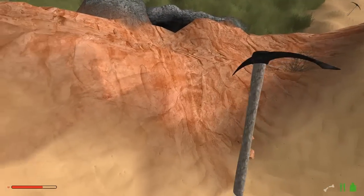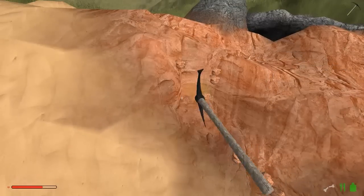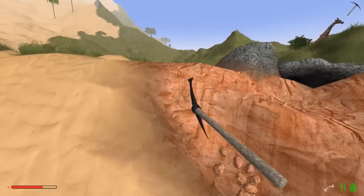Ich gucke auf die Uhr - die Folge ist eigentlich um, das ist ziemlich dumm. Aber wir machen trotzdem weiter hier bei Rising World, machen noch eine kleine Rundreise, und dann geht es wieder ans Bauen. Nehmen wir noch ein bisschen Sandstein mit und sage bis zum nächsten Mal im schönen Googletal - euer Opa Zeron.